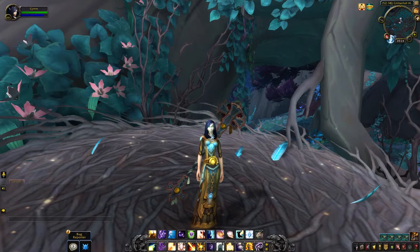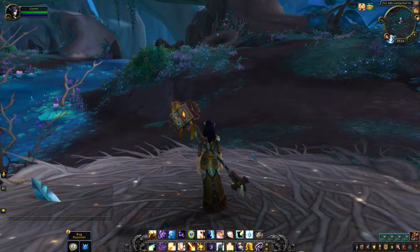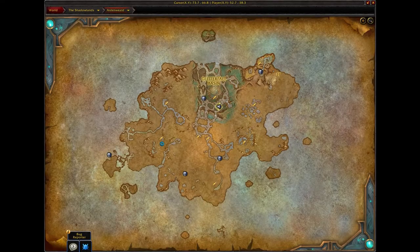This will be a video for the Ancient Cloud Feather Egg, also known as the Veil Wing Egg. It contains a pet. Currently I'm on the map just south of the Glutiful Basin flight path.